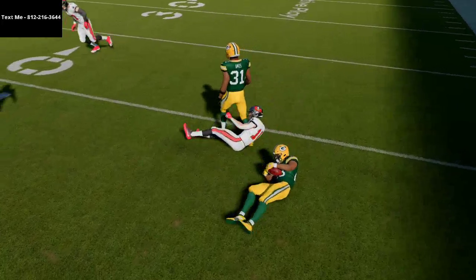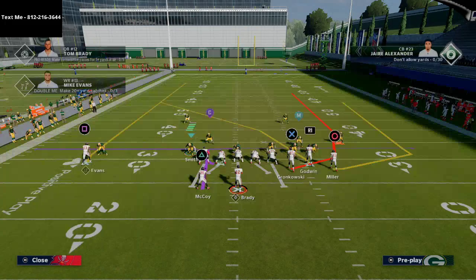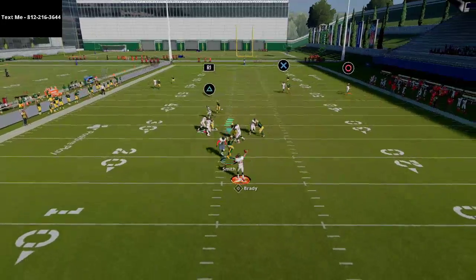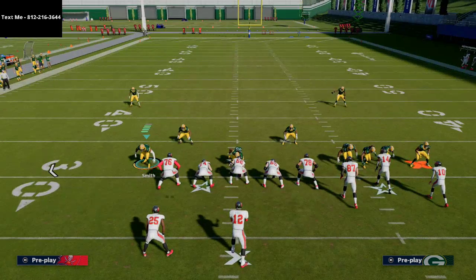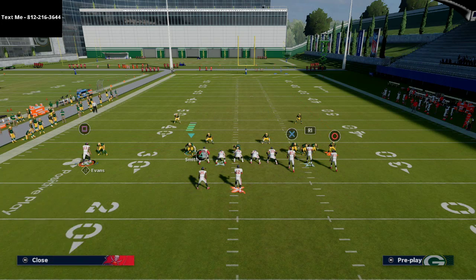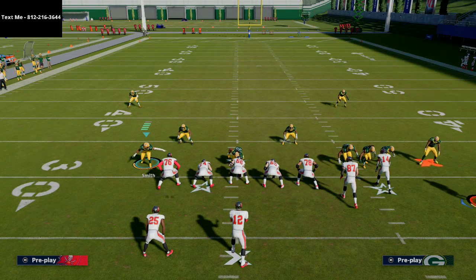Verticals is a play you really want to call against specific defenses and understand why it works. I don't honestly like to make any adjustments — I just like to call it stock. The main reason is because that route to LeSean McCoy will always get open as a block and release; he's always going to get open either to the left or to the right of the defense. You need more than one read against man, so another hot route you could do is take Mike Evans and put him on either a comeback or a curl. I really like comebacks this year — they're underrated and get really deep separation against a lot of coverages.